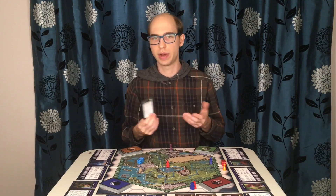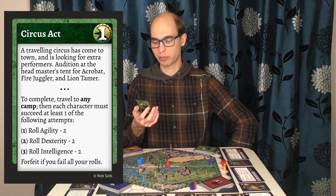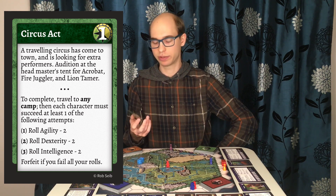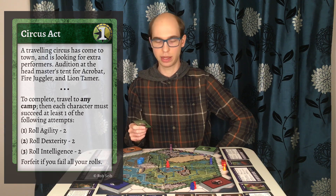Quest cards will also ask you to roll. Circus Act says a traveling circus has come to town and is looking for extra performers. Audition at the headmaster's tent for acrobat, fire juggler, and lion tamer. To complete, travel to any camp and succeed at at least one of the following: roll agility minus 2, roll dexterity minus 2, and roll intelligence minus 2.